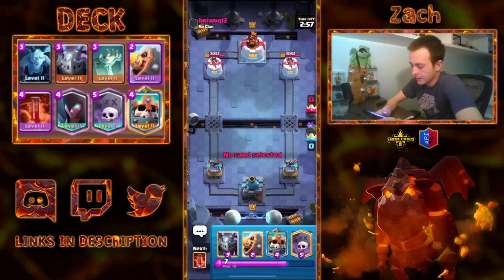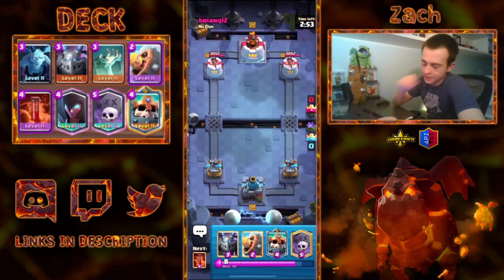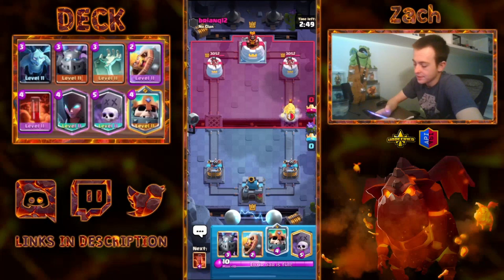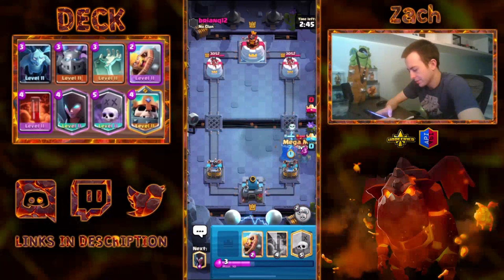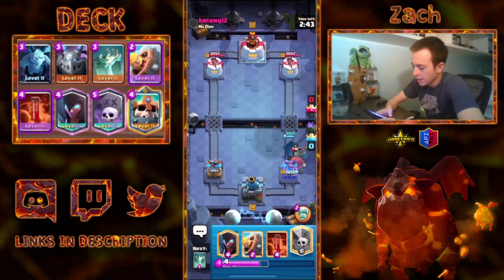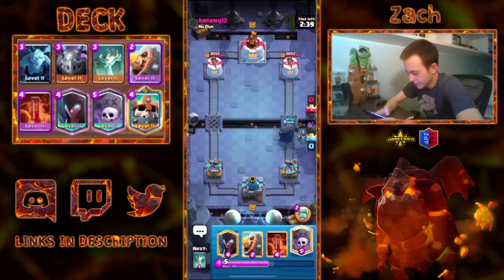All right, into the first match. Hopefully we do see some non-Skeleton King decks. I do want to show off this deck because it's my own creation. Remember, this is a challenge mode because there's no real way otherwise, and unfortunately we don't have our Tombstone in cycle, so we have to go with the Skeleton King and Mega Minion and try to kill this quickly. I don't have the champions unlocked yet because it just came out, so I have to play it in challenge mode to be able to showcase the deck to you guys.